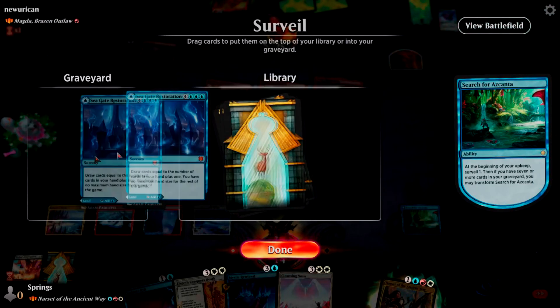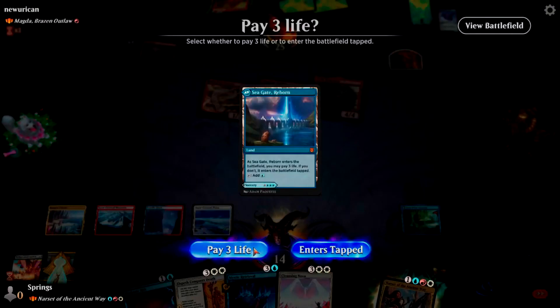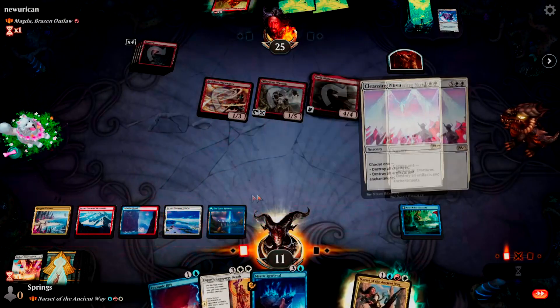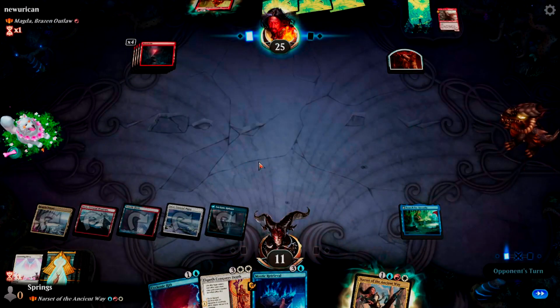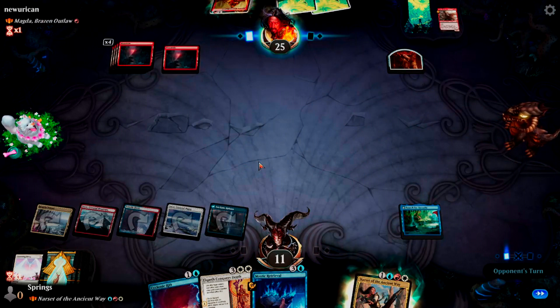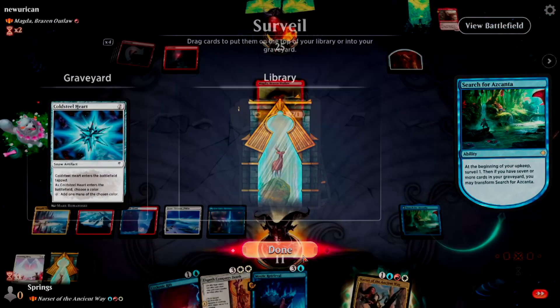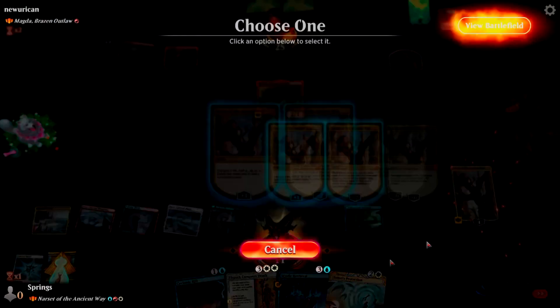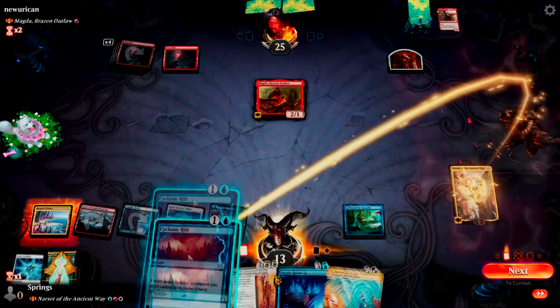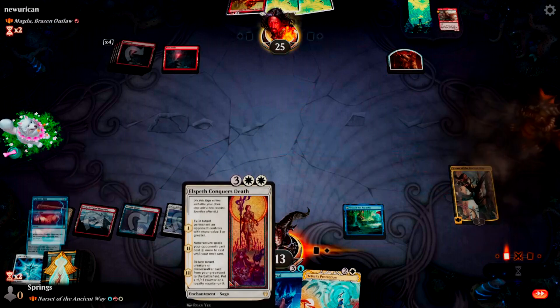You're a land, but you also cost me 3 life. So yeah, we keep. 3 life is gonna be better than 6. Destroy all creatures. Down to 11 though. And Elspeth Conqueror's death cannot hit his commander — that's protection. Alright, let's stupid rift his commander while gaining 2 life. Let's see if he returns it to the command zone — I've seen people do it.